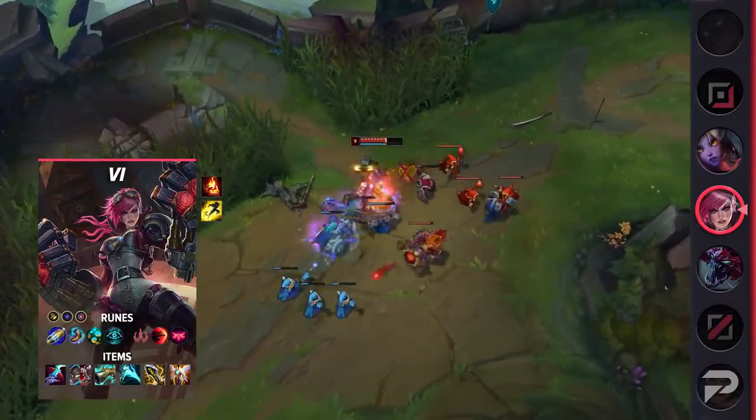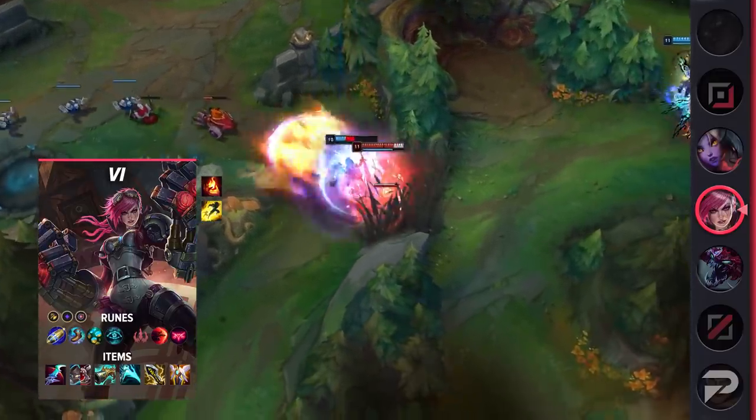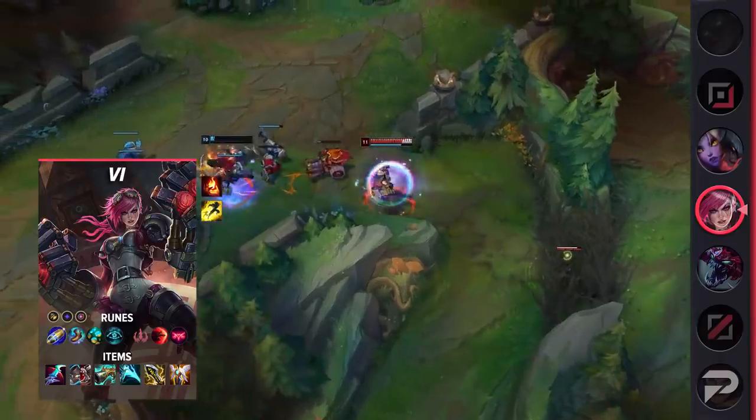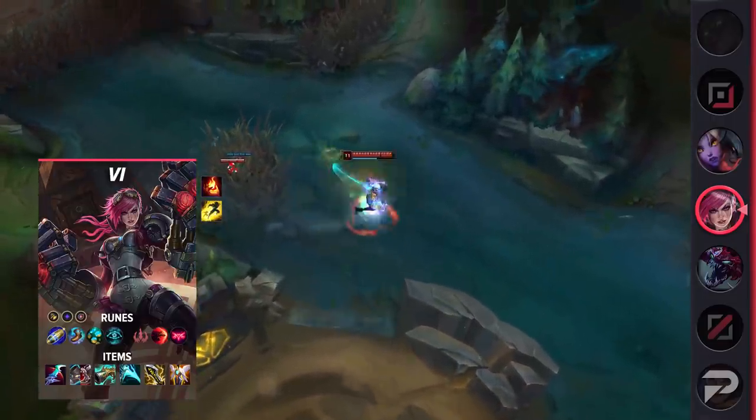Items are Eclipse, Defensive Boots, The Collector, Essence Reaver, Infinity Edge, and your choice between Guardian Angel, Mortal Reminder, or Lord Dominic's Regards. Obviously you'll want Mortal Reminder if you need the healing reduction. Otherwise, take one of the other two based on what you think you need.